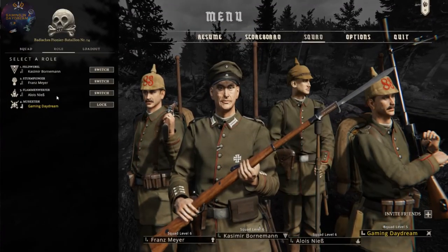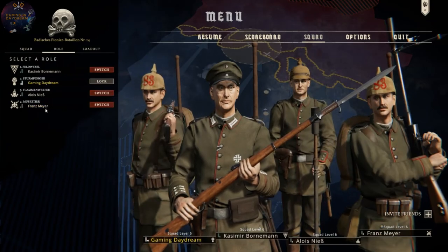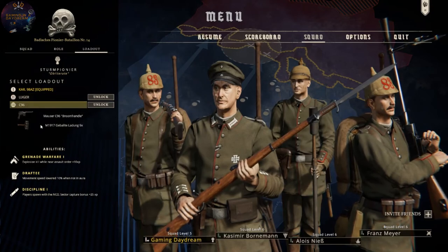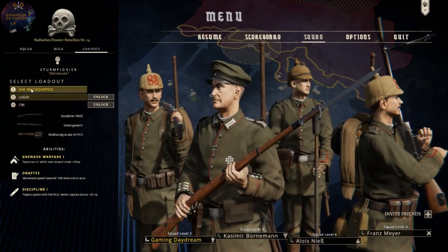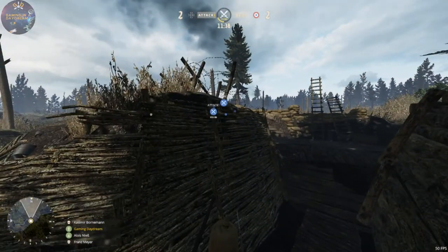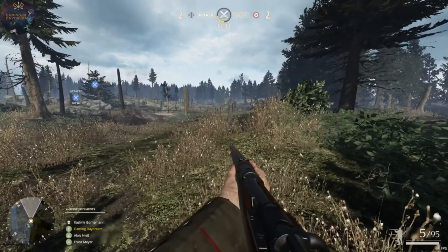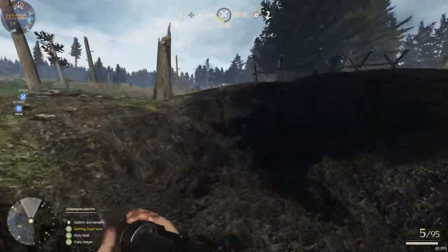Wait, this one we didn't use — the storm... whatever. This is a melee weapon I think, so it's not going to be very useful. This guy has a grenade, but they only have one grenade. I never know when to use it — when is the best moment? Because then you don't have it anymore. I hold to it, I hold to it, and then I die.